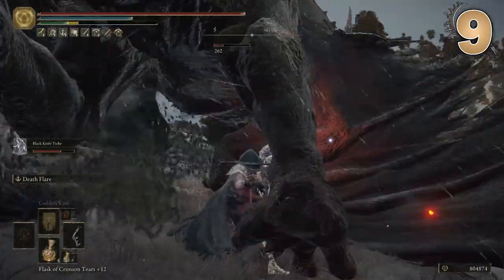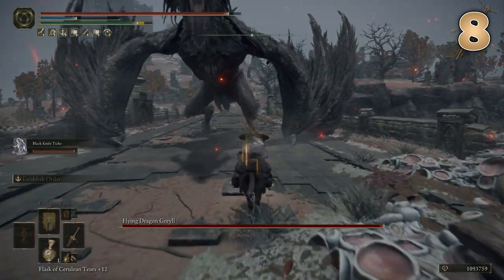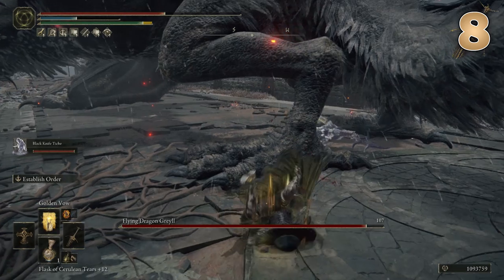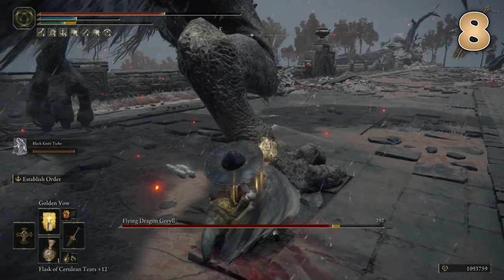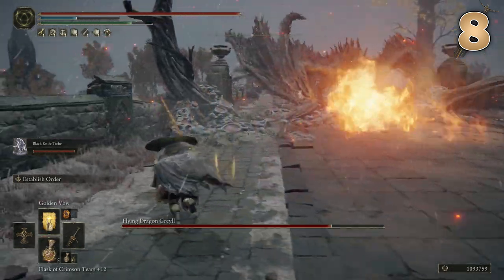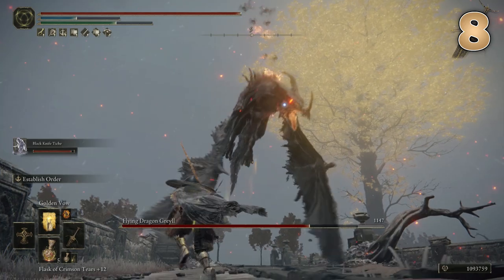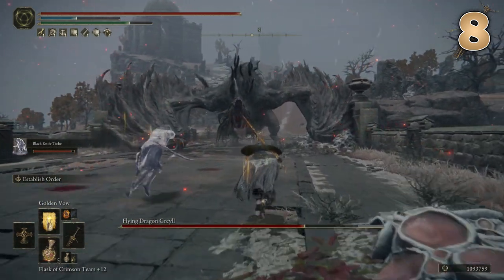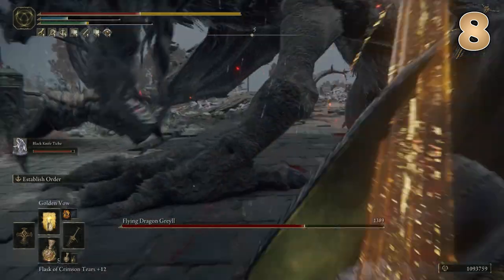A very close second for the worst weapon is number eight: the Golden Order Greatsword. In all honesty this weapon is just as useless except it does a little bit more damage, which is why it pips itself above the Eclipse Shotel. It does have a slight edge where the damage it deals does bonus damage against the undead and actually stops skeletons from reviving. The Ash of War is not really all that powerful, but it can clear a nice wave of enemies or take out multiple skeletons in one swift move. This weapon was actually one of the last I got — it's part of the secret Haligtree area, also a bonus area to reach Millicenta, and it's optional, so there's a chance you might miss it completely. You would think it would probably be a bit better, but in all honesty it really is not.